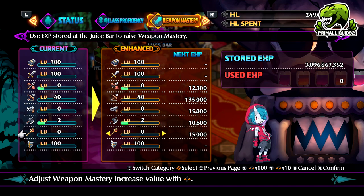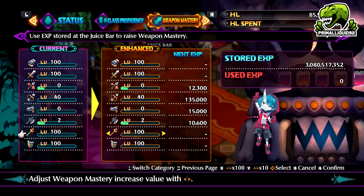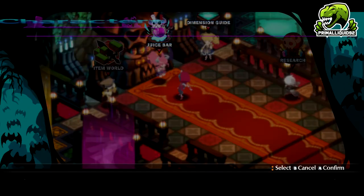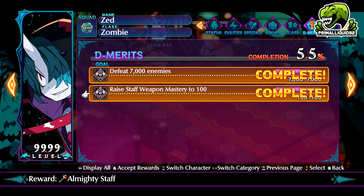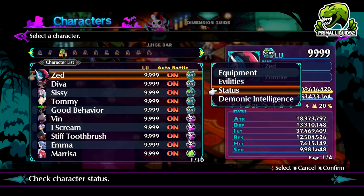Since we're doing this properly, we'll do a level 0 weapon, so it's 163 million HL and 16 million EXP. I'm going to go ahead and select that to completely max out the rod weapon for Zed. Then we simply leave the juice bar, go into the status menu, and select demerit. And there it says: 'raise staff weapon mastery to 100.' Simply accept the reward and there you go — you've got the rank 39 weapon.